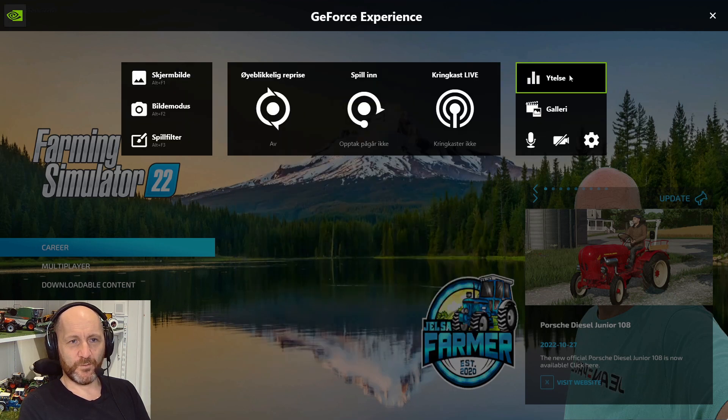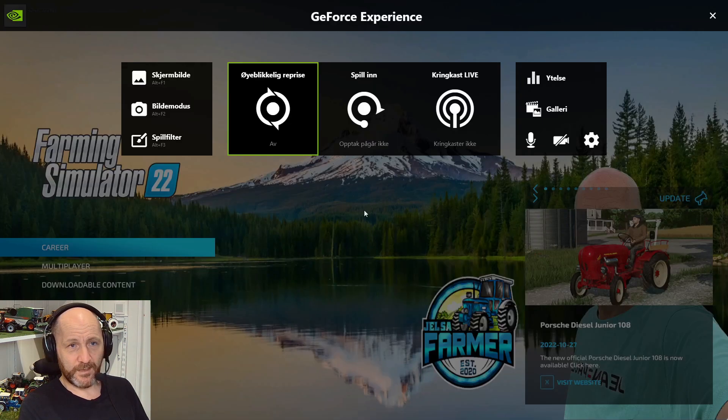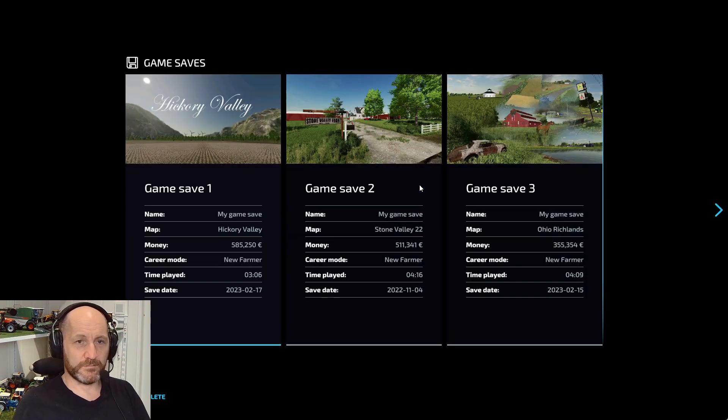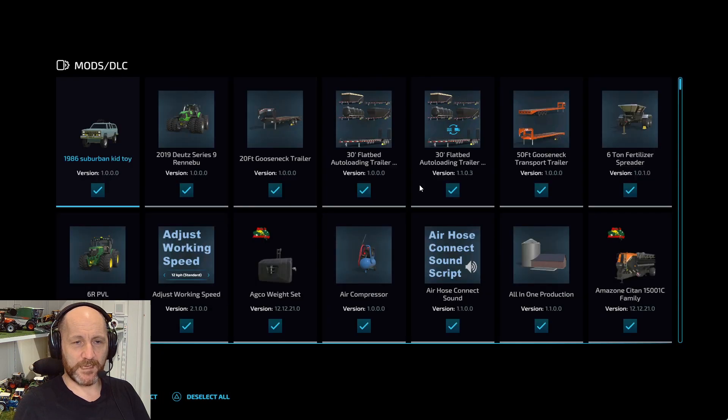So it opens up the whole thing here. You can just press Escape to get out of it and then use the shortcut and it opens up again. I'm just going to open up the map I tested on — No Man's Land.